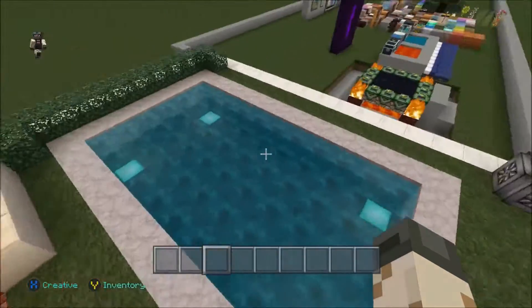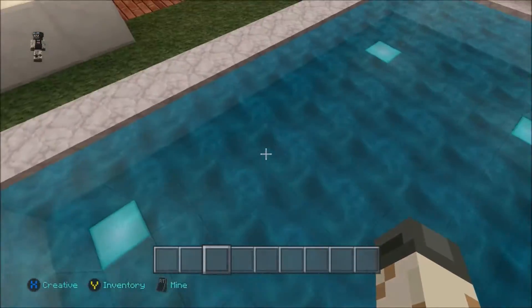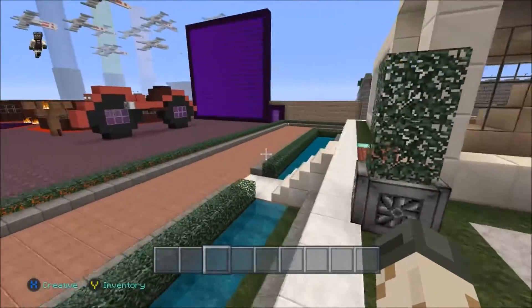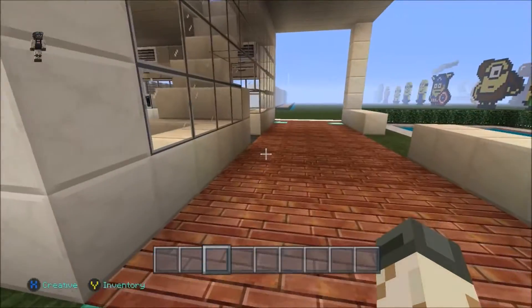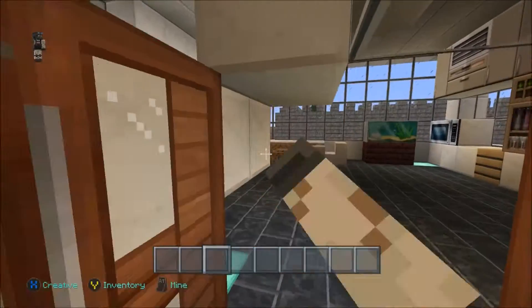But first let's show you my swimming pool — there it is! Really nice looking, really modern, I really do like it. You got some nice plants here as well. This is a city texture pack on Xbox, and it's also available on PS4 and other editions. Now we're going into the property.